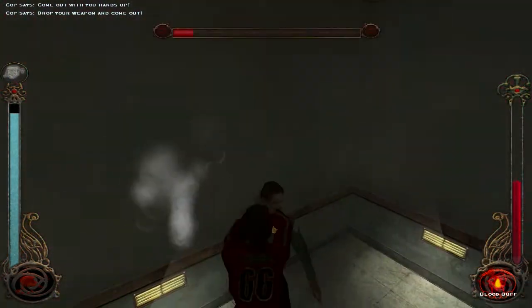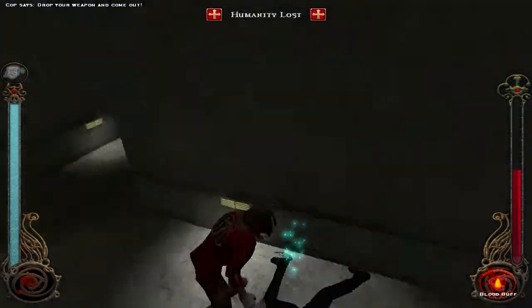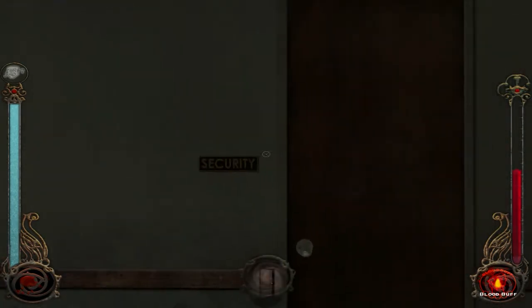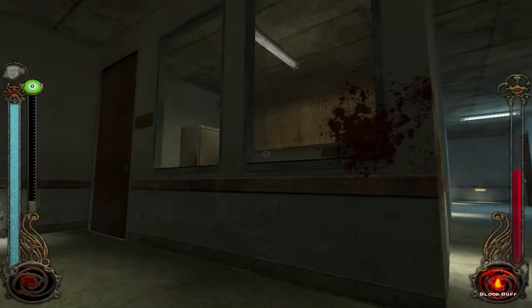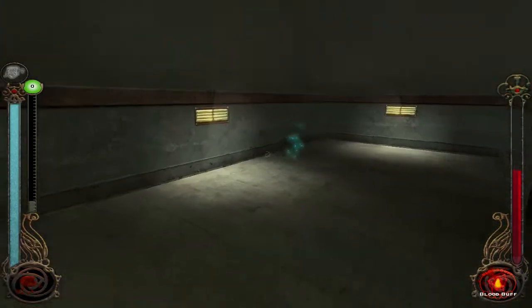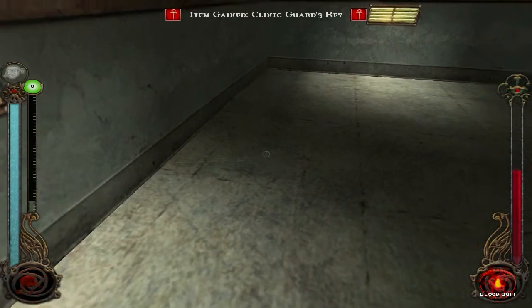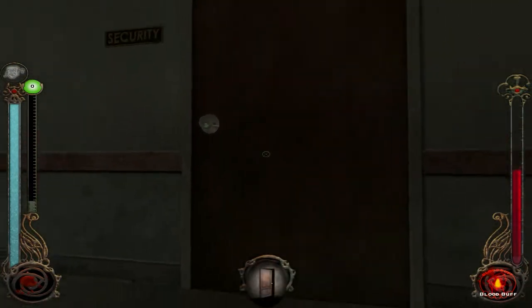I know it's a violation or whatever — I lose humanity. But I'm sure there's a way to regain it. I just really needed to get him out of my hair. Does he have a key on him? For these rooms? Guards key — alright. Well, what's in here?